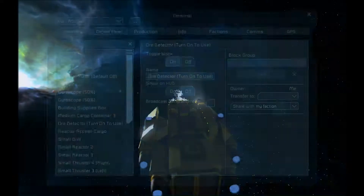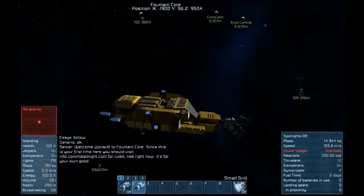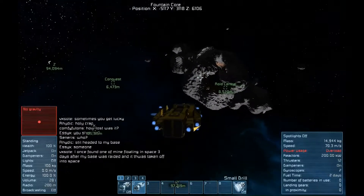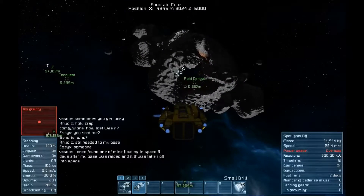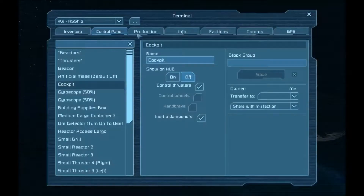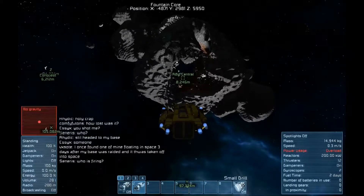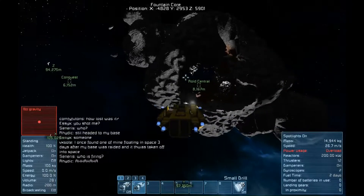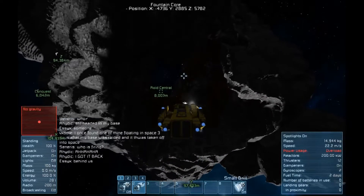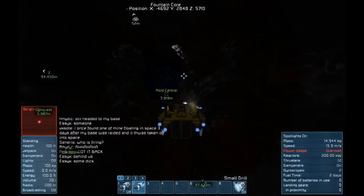On these respawn ships, the ore detector is always set to default off, so we have to manually turn it on. Now we're going straight to the asteroid. I'm just checking to make sure the ore detector is on — sometimes I like to double check. There are things in Space Engineers where it's easy to forget, and it's better to be safe than sorry. You don't want to spend 20 minutes flying around an asteroid wondering why there's no ore showing up when it was simply that your ore detector was off.